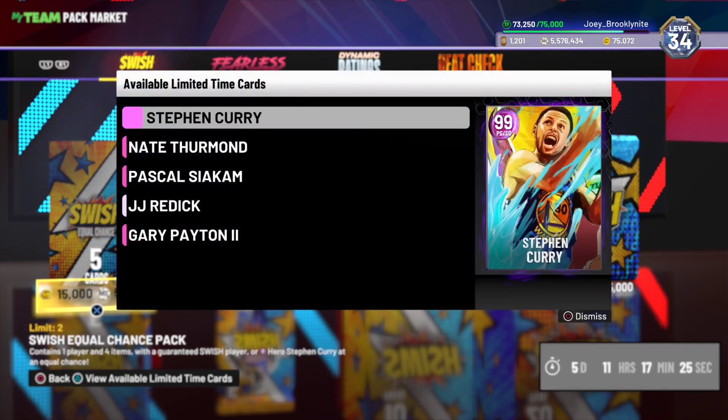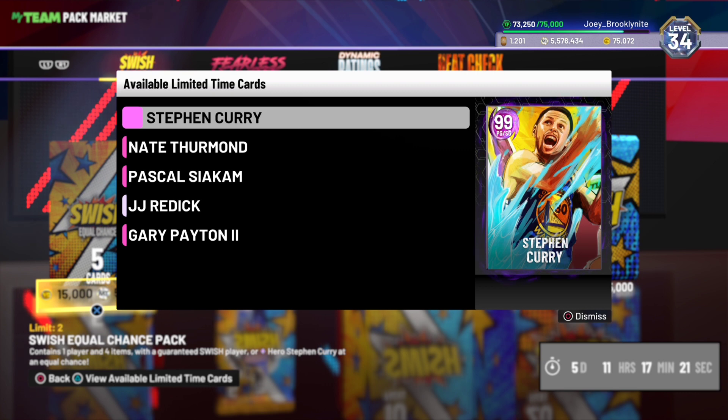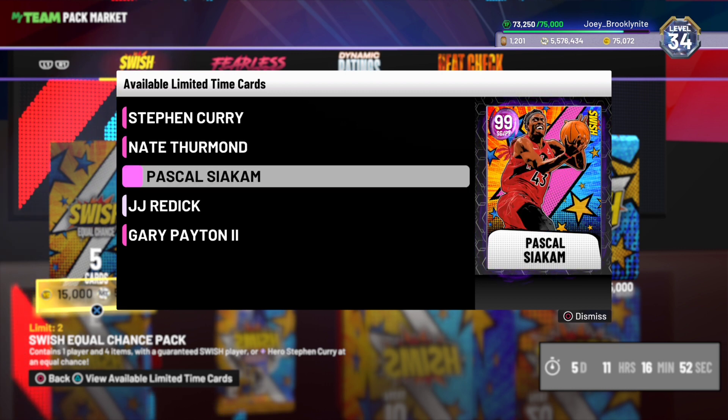You basically have a 60% chance. We got a Steph Curry hero card right here — looks Wolverine-esque, like something's about to fall on him. We got Nate Thurman over here with the longest arms I've ever seen — I think those are his legs holding the ball. Apparently his three-point shooting hot spots have been fixed. I remember when the card first came out he didn't have hot spots anywhere at the three-point line, not even the corners.